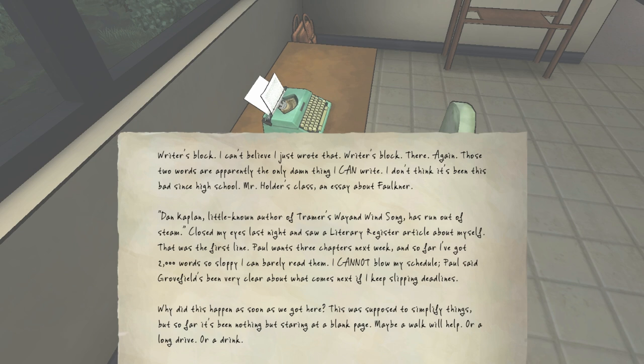I don't think it's been this bad since high school — Mr. Holder's class, an essay about Faulkner. Dan Kaplan, little known author of Tramer's Way and Windsong, has run out of steam. Closed my eyes last night and saw a Literary Register article about myself — that was the first line. Paul wants three chapters next week and so far I've got 2,000 words so sloppy I can barely read them. I cannot blow my schedule. Paul said Grovefield's been very clear about what comes next if I keep slipping deadlines. Why did this happen as soon as we got here? This was supposed to simplify things but so far it's been nothing but staring at a blank page. Maybe a walk will help. Or a long drive. Or a drink.